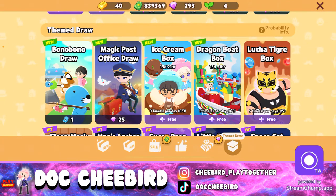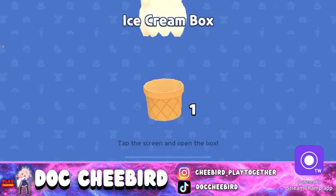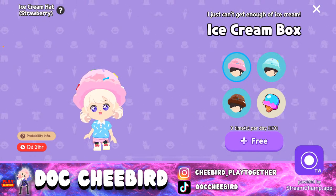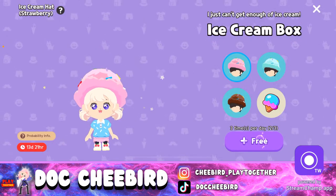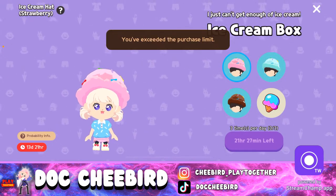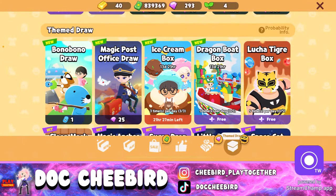They brought back some packages like the magical girl package, the little snail package worth 150 gems, and the best friends package. There's also the sporty convertible. There's a new draw — the ice cream box — where you get 5 free tries every day. You won't be getting food from this draw, you'll be getting coins instead. I got 150 coins!